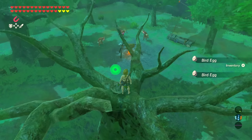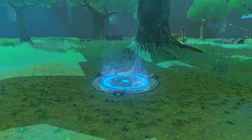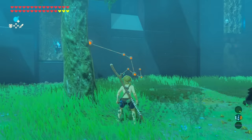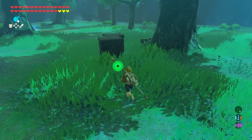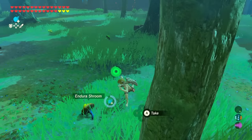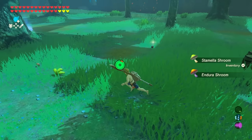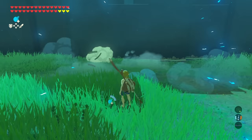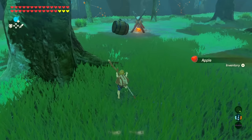The first room has three Bokoblins and a campfire. You can try to sneak up and steal their weapons from the log, or just climb the tree and bomb all three of them at once. Once all the enemies in the room are defeated, scour the entire room looking for dropped and placed weapons, hidden chests that beep from your Sheikah Sensor, metal boxes, wooden boxes, and crates. Attack the boxes and crates with your weapons, not bombs - every piece of food in them may save your life, so you don't want them flying away.